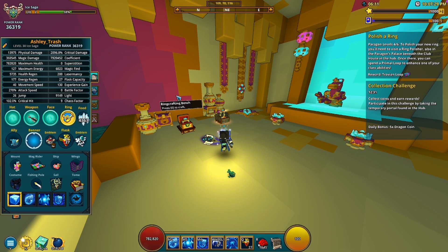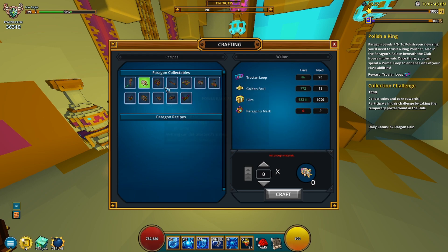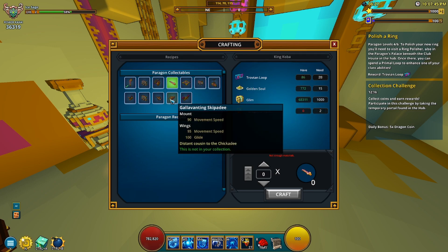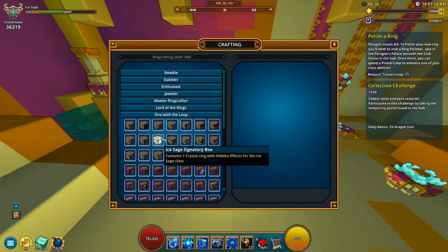The main important thing here is that you're going to be gaining levels. Each time you gain a level — if we look at the Trovian Loop right here — it says 'awarded for each paragon level earned.' So you're going to need a bunch of these, as many as you can get, because you'll need them for mounts and stuff here.